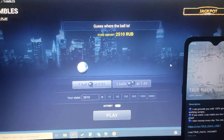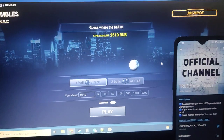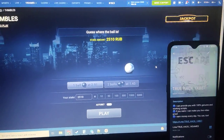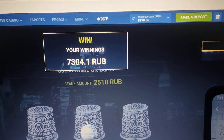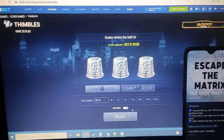Look at this. You see this. Amazing. Ball is transparent every time. I press here guys. You see I win money. Look at balance there. Now let's place another bet.